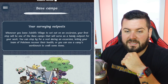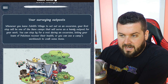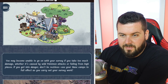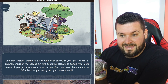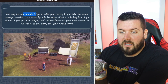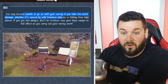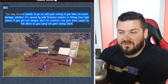It seems like being out in the field won't actually mark Pokédex entries as complete — you still need to check in with one of the NPCs. Whenever you leave Jubilife Village and set out on an excursion, your first stop will be one of the base camps that serve as a handy outpost. You can stop by for a rest to let your team of Pokémon recover health, or use a camp's workbench to craft some items. Fall damage is also confirmed — if you take too much damage, whether from wild attacks or falling from high places, you may be unable to continue your survey.